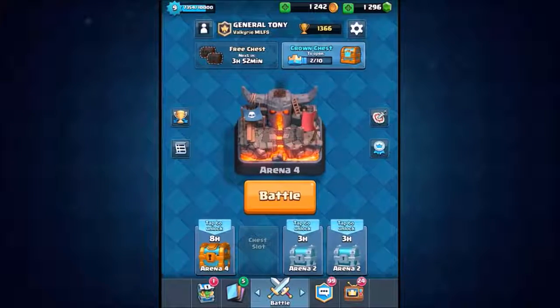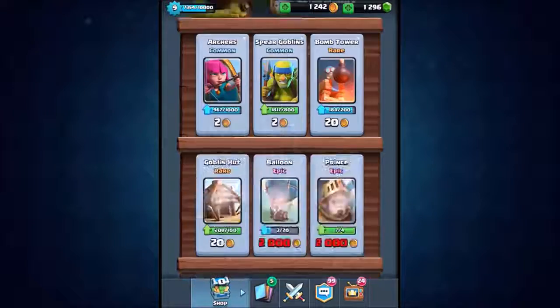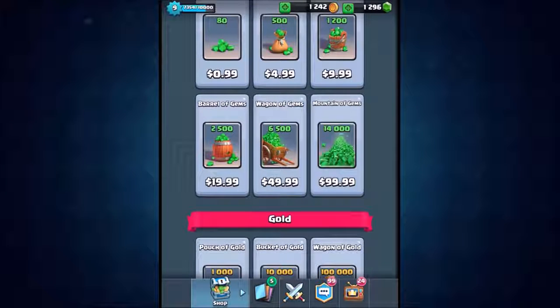We're only inside Pecky's Playhouse but we are pushing our way back up. Then we'll go in for a second live attack using the cheapest deck and compare and contrast to conclude which one is the best. Before we get into the episode — my name is General Tony, your host — and we are giving away a mountain of gems this week: 14,000 gems, $99.99.